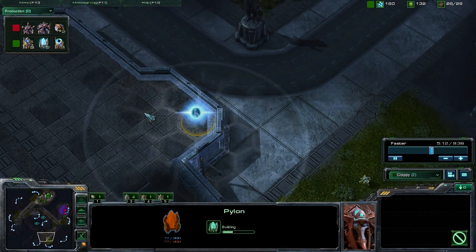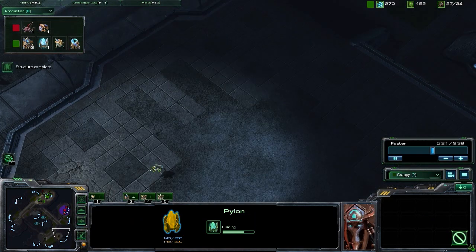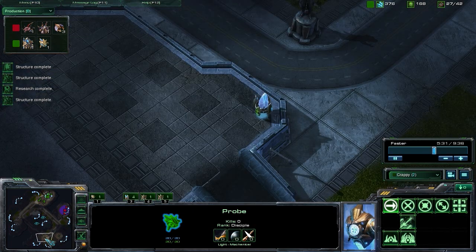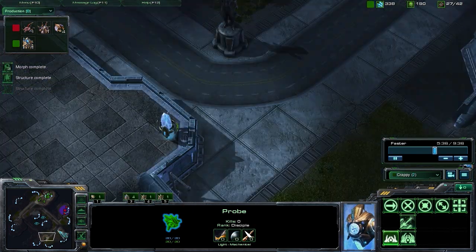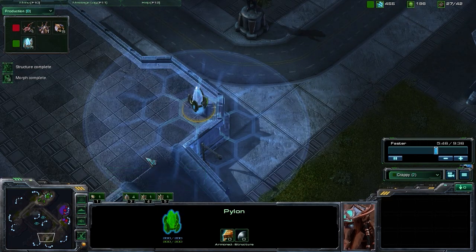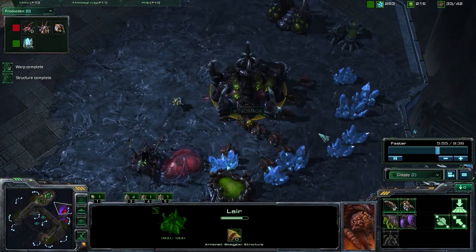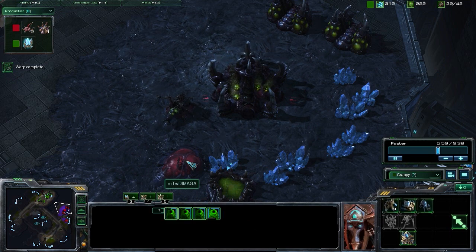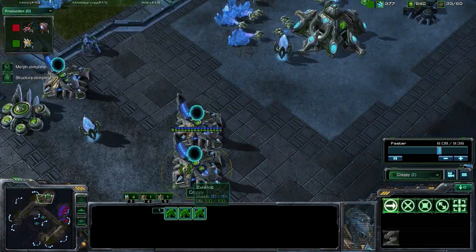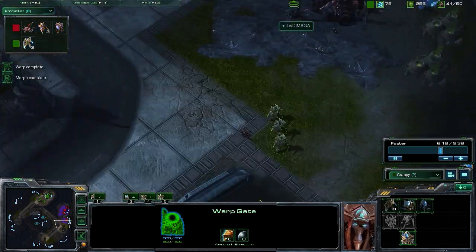Dropping our first proxy pylon right here, and we're going to drop our second one a little bit closer. Leapfrogging these pylons when you're pushing out is a very good idea because if they happen to kill one of them, we at least have this backup one. Instead of having to rely on only warping in units at our base, we can still stay offensive by warping in near this backup pylon and then pushing forward. We do see this fast expansion right now — that tells us now is a pretty good time to push out. We also see lair tech right here, and there is a hydralisk den going down. So now is definitely a good time to push. We saw that fast expansion and that fast tech — if we let that sit for too long, they're really going to be in a very strong position, so we need to push out and try to do as much damage as possible.